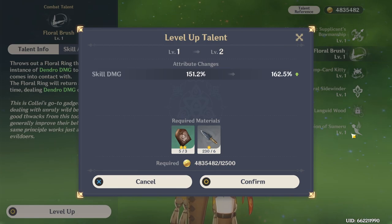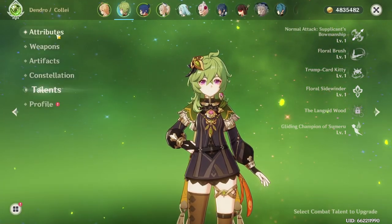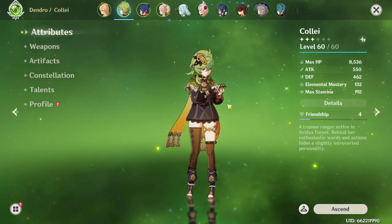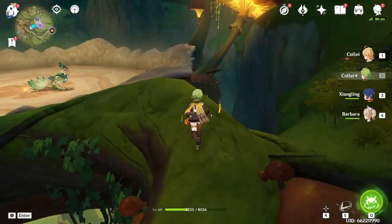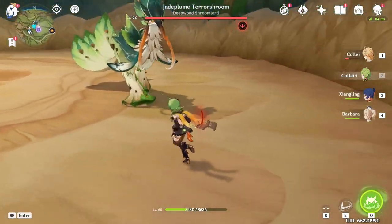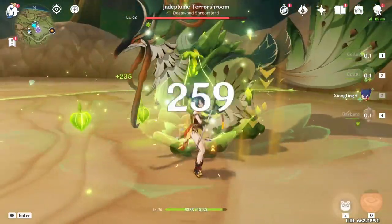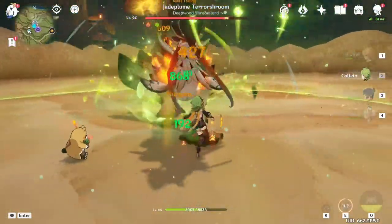For Collei, I could upgrade her talents but she's dendro and I don't really think it matters much — maybe I'll upgrade later. Let's go back to the Pyro Regisvine one more time. I forgot to factor in that this is a lot easier now because I have four-piece Deepwood, so any dendro damage is going to do a lot more. Barbara's healing is also considerably better now — I can tell the difference.